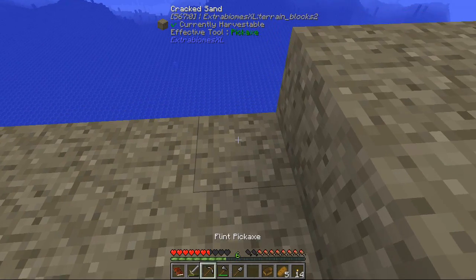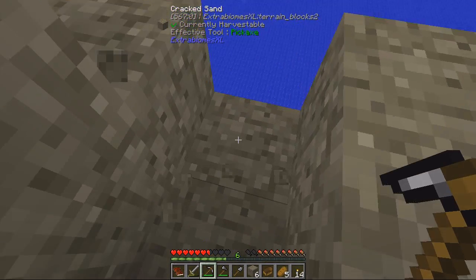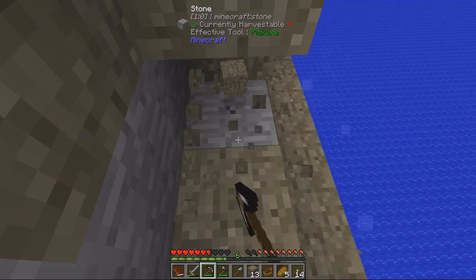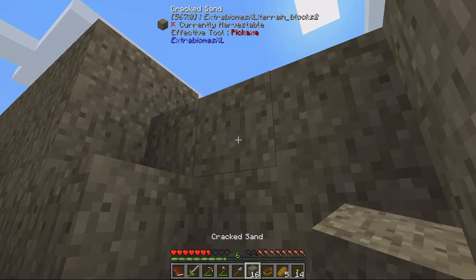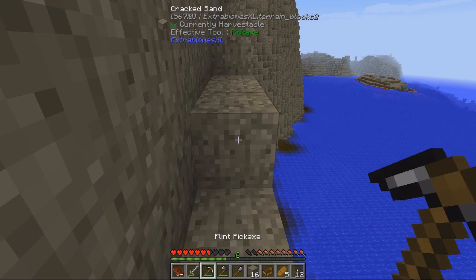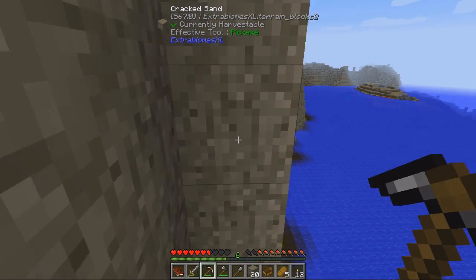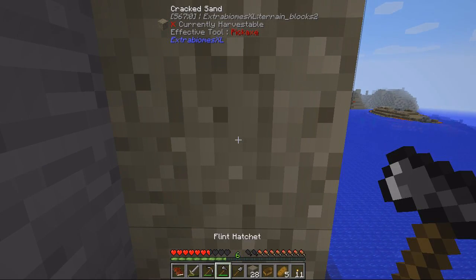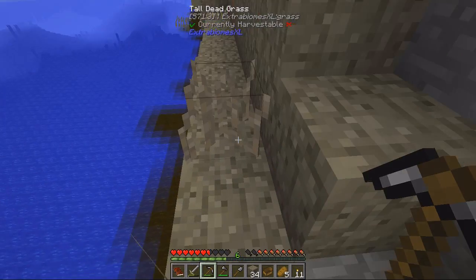Let's go ahead and make a little way down here. I'm gonna light this up just because we need to find it again. Let's do that and then maybe right here continue our way down. Maybe another torch right around here, and maybe here we'll switch directions.